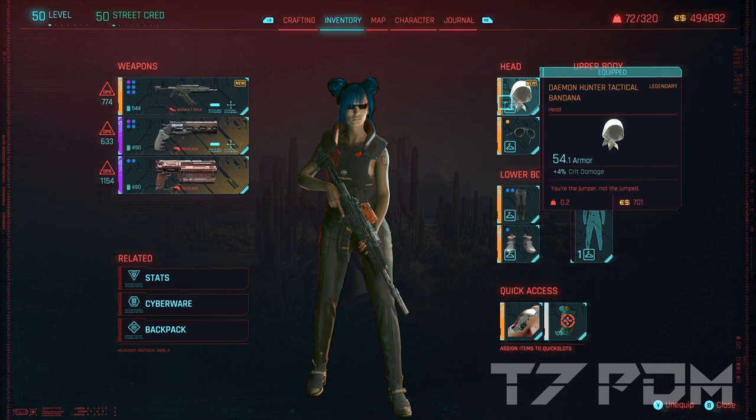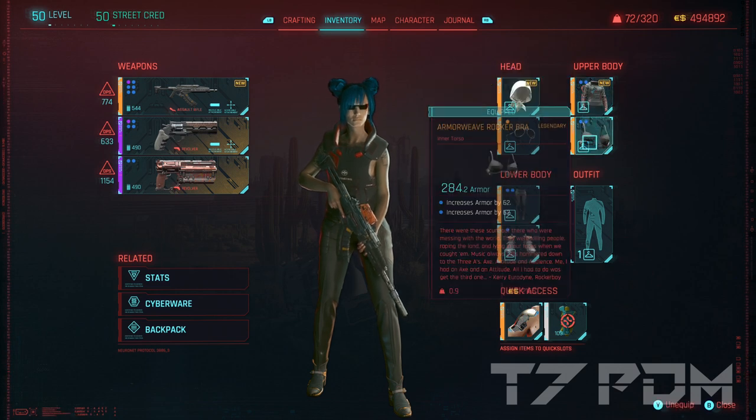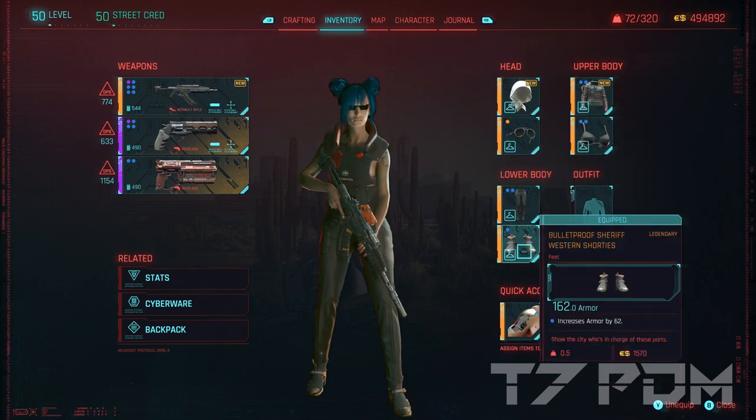The only other remaining option is of course to use rare armadillo mods in all your mod slots. I have done this for pretty much everything else except for my eyewear, where I still managed to find a 4% crit chance mod. Any other clothing piece is filled with armadillo mods as usual.